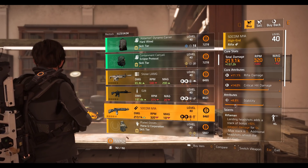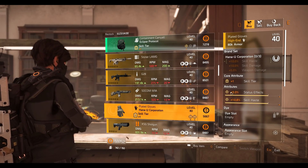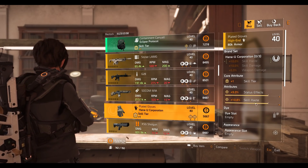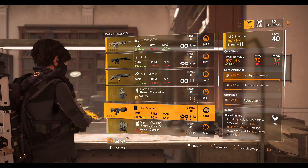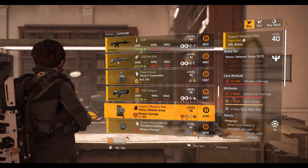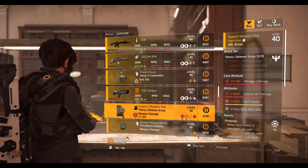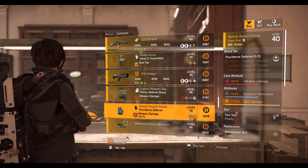Hanayu gloves with 9 percent status effect, 10.8 percent skill haste. KSD shotgun with maxed out shotgun damage, 8 percent damage to armor, 7.7 reload speed, and Red Basket talent. Petrol Defense Group backpack with 11.8 percent weapon damage, 10.2 percent crit damage, 10.2 percent skill haste, and Protector talent. Providence Defense gloves with maxed out skill damage.